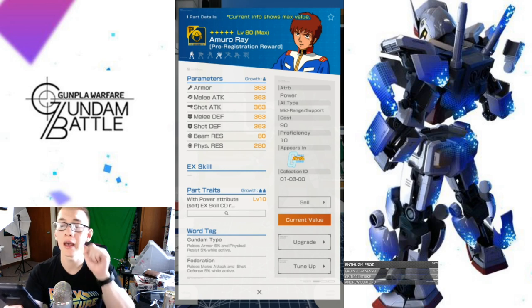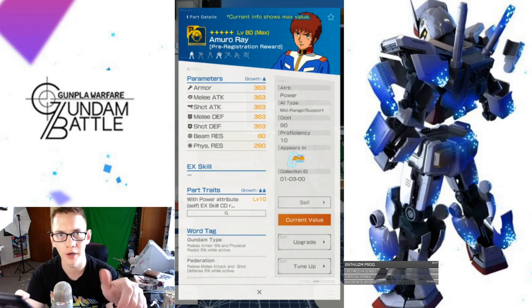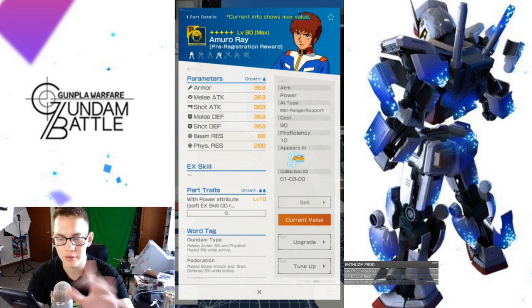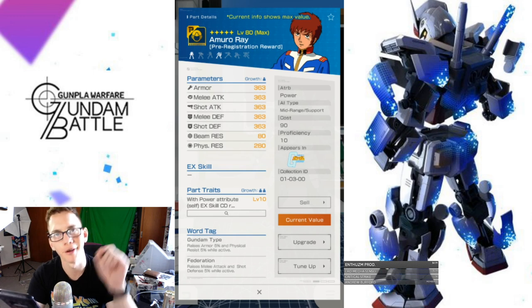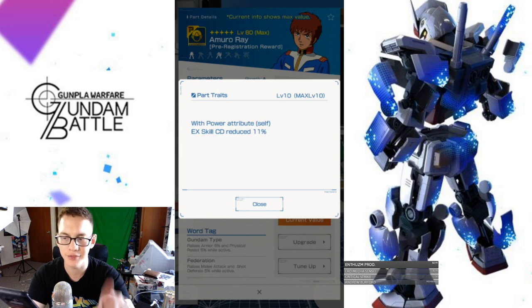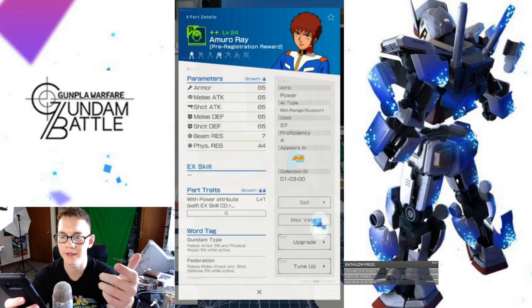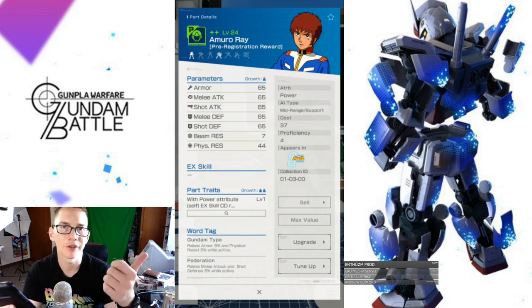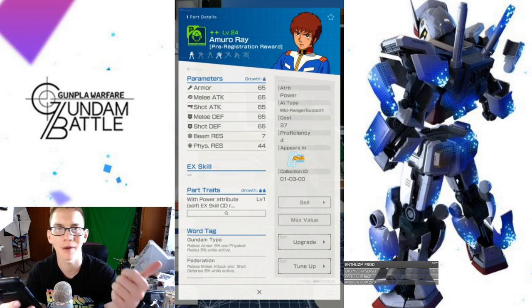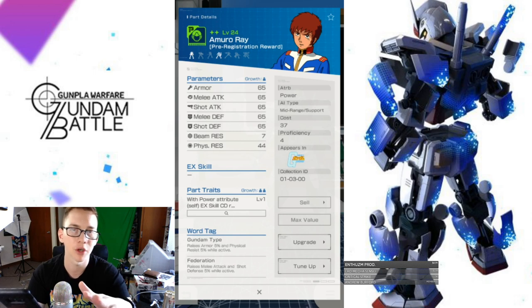You're probably thinking — what pilot should I use? I'd actually go with Amuro Ray from the pre-registration reward. He's an Outfighter, which is fairly good, and still has the auto defense so you get auto-blocking ability when activated. Stats are fairly evenly distributed. You won't have Gundam type or Federation word tags, but the key trait — with power attribute, self EX skill cooldown reduced 11% — is really good. Even without maxing this, you get an extra 2% on cooldown rate. So you're cooling down from 21 seconds to maybe 14 or 15 seconds depending on Amuro Ray's level. Really good overall.